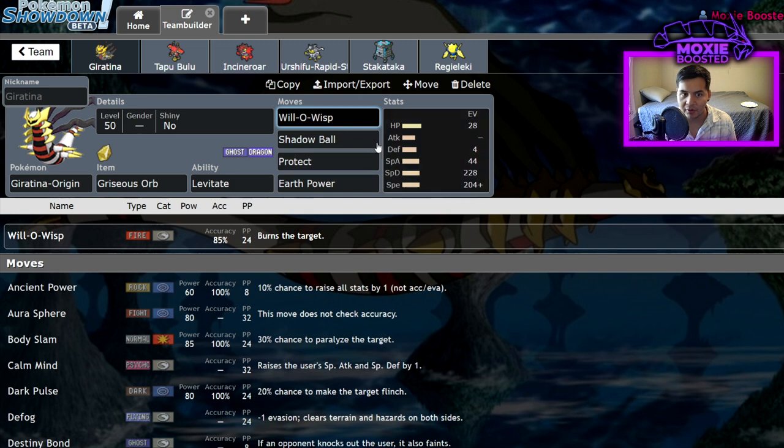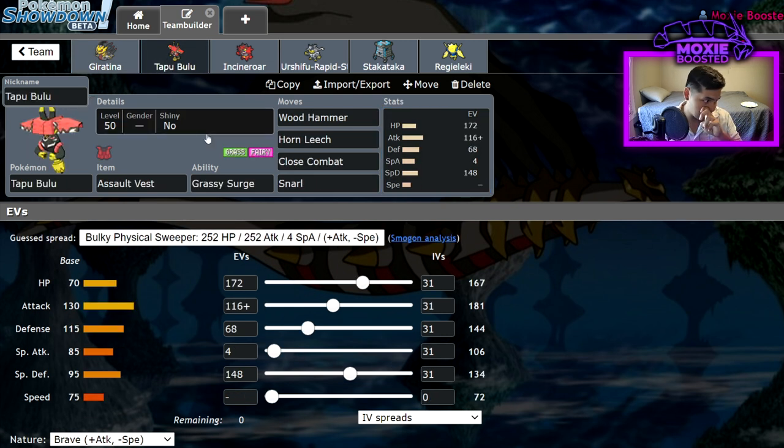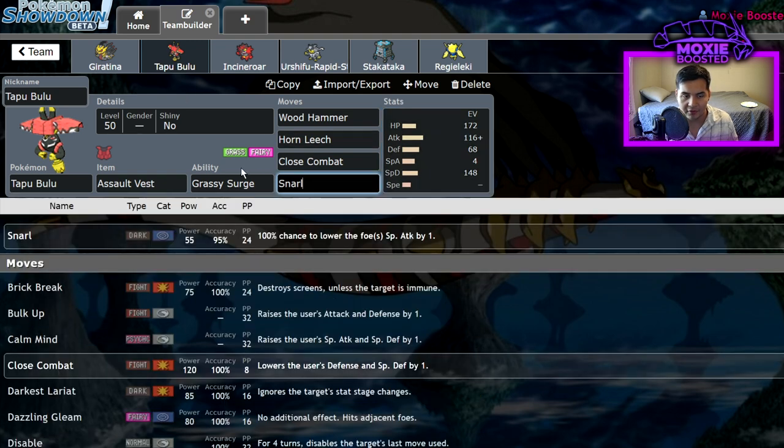It does get some pretty nice moves. Will-O-Wisp is cool. This guy is actually calced to live a Life Orb Timid Calyrex Shadow Astral Barrage, so that's pretty awesome. I'm just doing my best to make this thing viable — it's really just a bulk thing. You gotta put Dazzling Gleam on Bulu over Wood Hammer. I literally see no reason to run Dazzling Gleam over Wood Hammer. Urshifu Dark is on the way out, and Wood Hammer is absurdly powerful with Terrain. Because I'm running Horn Leech, there's a big jump in power there. I can't justify running Dazzling Gleam on a four special attack Bulu — Snarl isn't there to do damage, it's there to support the team. So I'm running Wood Hammer.